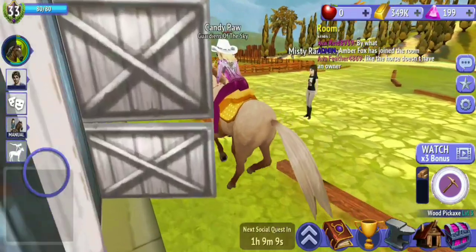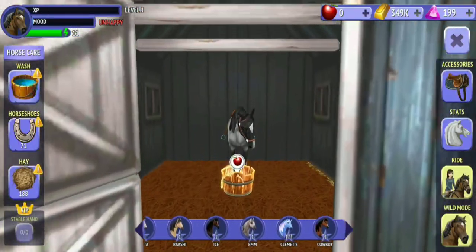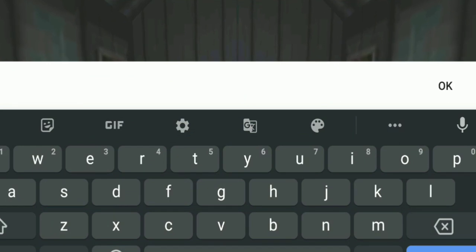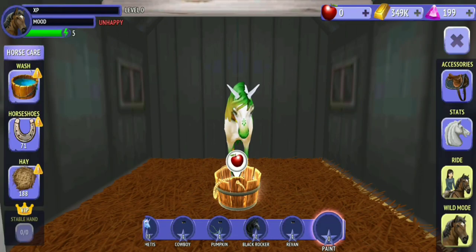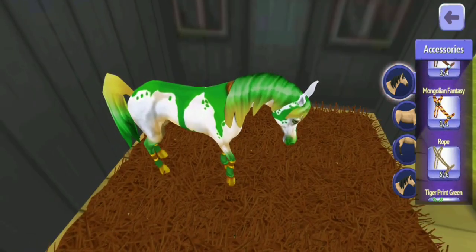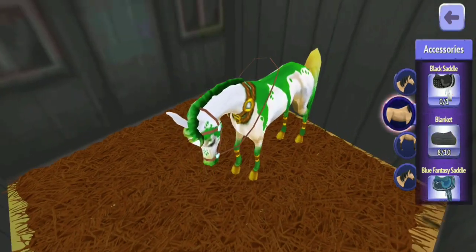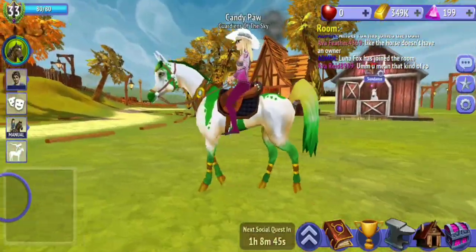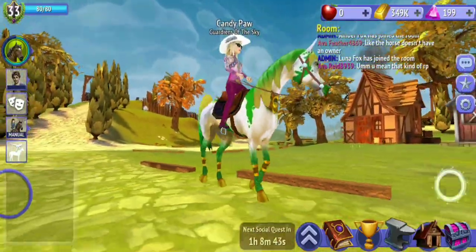I have a really cool name for that horse — I'm going to name him Paint, because it's like paint all over him. Let me get some tack on him. This is Paint. I really love the tail and the mane; I don't like the color, but the tail and mane colors I love.